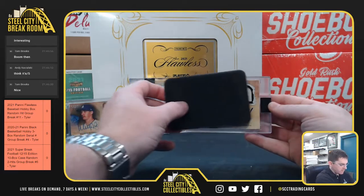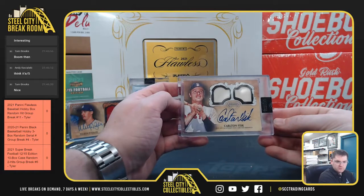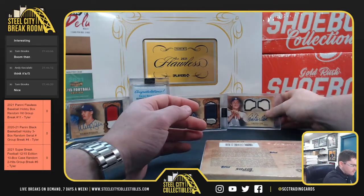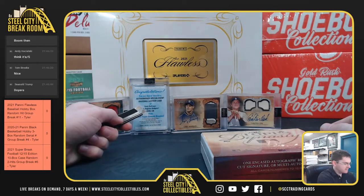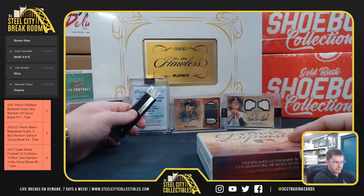Hit number four: Carlton Fisk, 4 of 5, dual jersey auto. Carlton Fisk. Interesting to see what that patch is going to be — is that going to be the All-Star Game patch auto for Bellinger? That'll be a good one to get in hand.